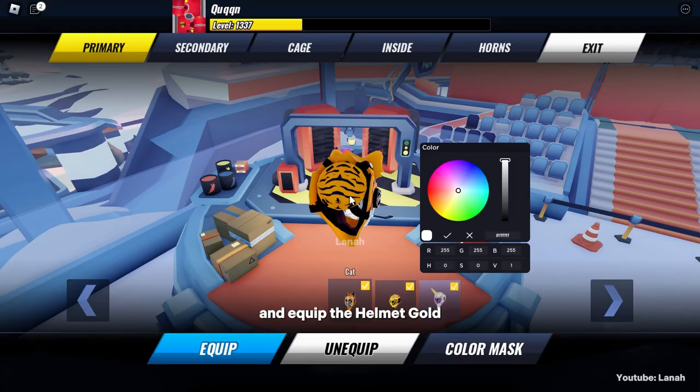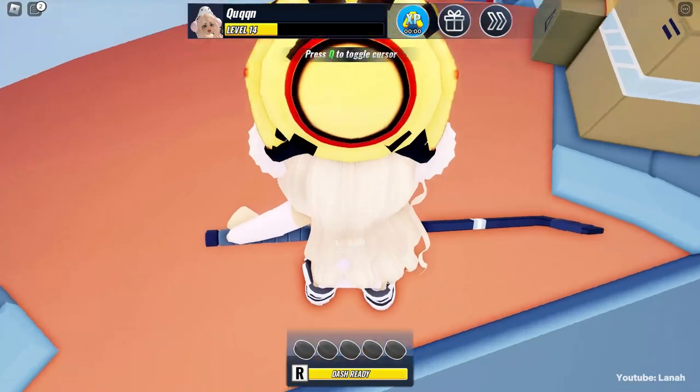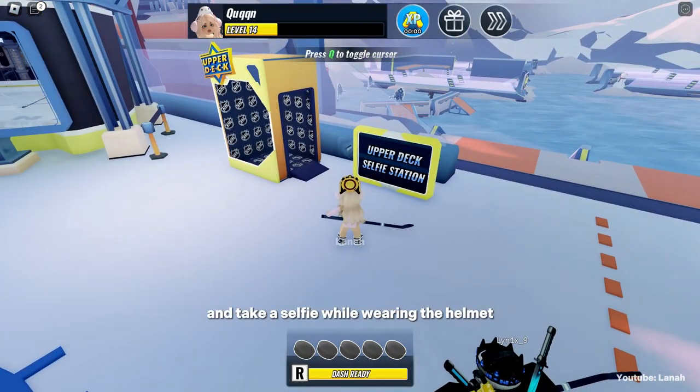Equip the helmet gold. Lastly, go to the upper deck selfie station and take a selfie while wearing the helmet.